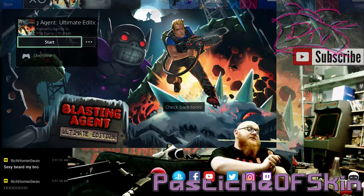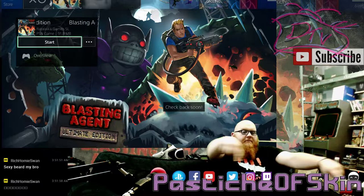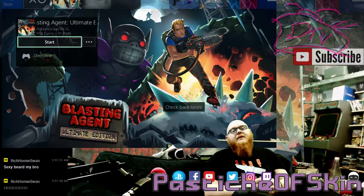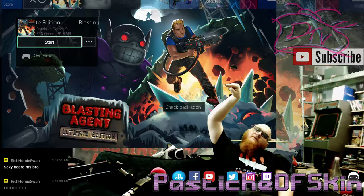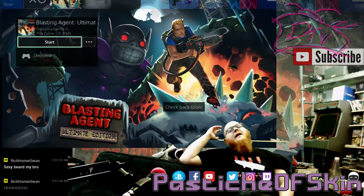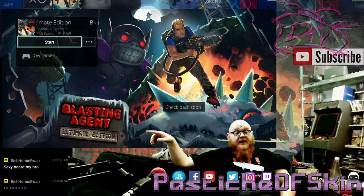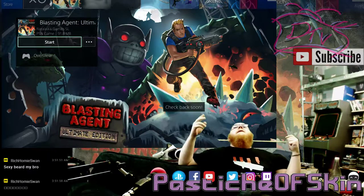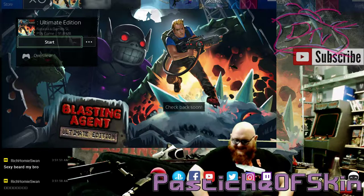If you enjoyed my look at Blasting Agent Ultimate Edition, feel free to hit the subscribe button up there. If you don't do the subscribe thing, completely understand — just remember the name Pastiche of Skin. All you have to do is search for it on Google; I'm not hard to find. Thank you very much for watching. If you're watching on YouTube, there'll be a subscribe button up there, a playlist of other cold open episodes on one side, a recent episode on the other, and a recommended video based on your YouTube viewing habits. Click that one — that's the one you want. We'll see all you dudes in the next retro classic. Bye.